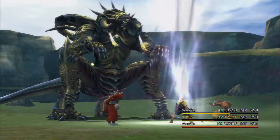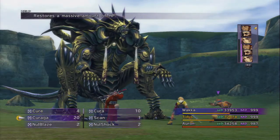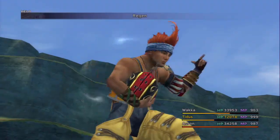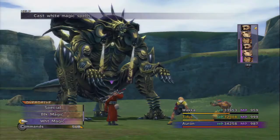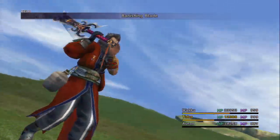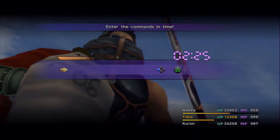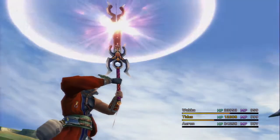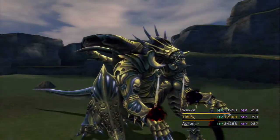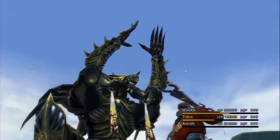Oh that did damage, alright. Let's drop a Regen on Tidus. I could use Auto Life — I might as well do that. Actually wait, real quick — I'm gonna use Banishing Blade. At this point I'm just assuming all of these monsters are completely immune to Armor Break, Mental Break, Power Break, but just in case I'll throw a Banishing Blade on him. I can almost guarantee he is immune to all those breaks though.